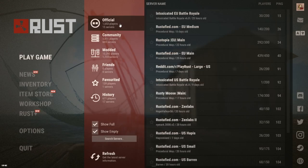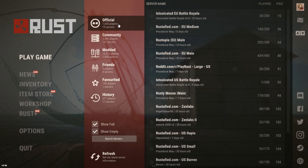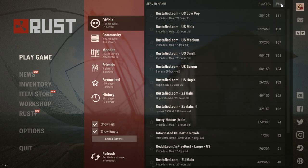The next tip is when you're choosing a server to go on, pick either modded or official and then filter it by ping. The lower the ping the better. If you've got a high ping, you will notice a lot more lag.